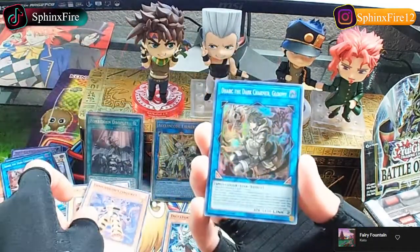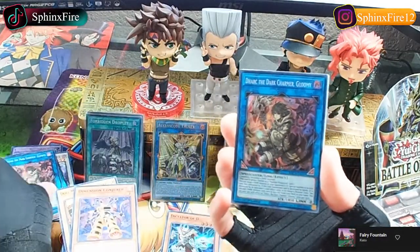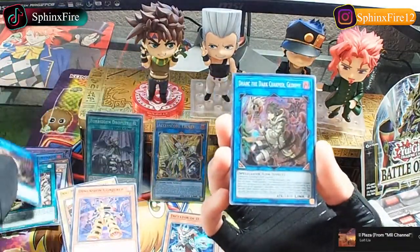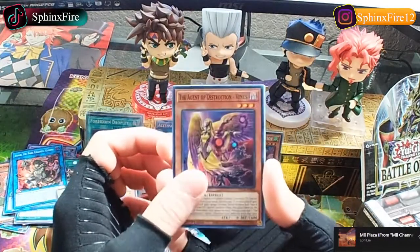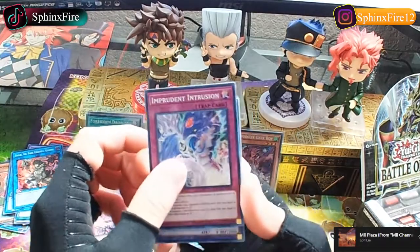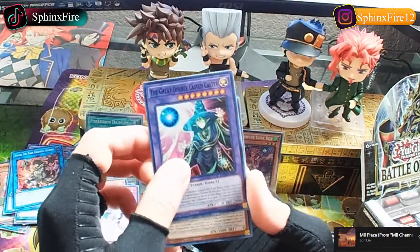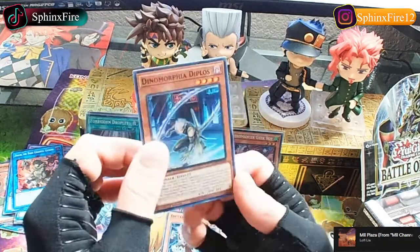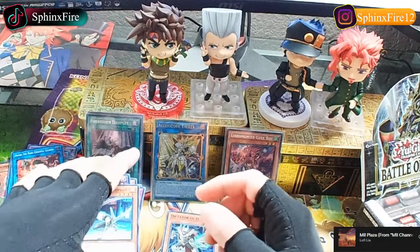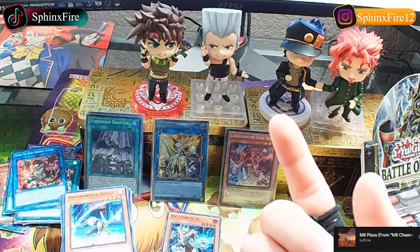Dimension Conjurer. We got another Dark the Dark Charmer, Gloomy - I got two of these. They're like four bucks, that's cool. The Agent of Destruction, Venus. Imprudent Intrusion. I don't know what Destroyer Phoenix Enforcer does but I know he's easy to cheese out - I think it's like Hero Future Fusion or something. Master Duel goes under OCG rules, which is why you can play some cheesy cards that you can't play in TCG.